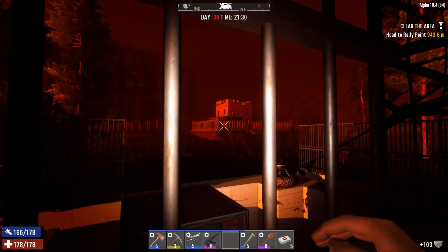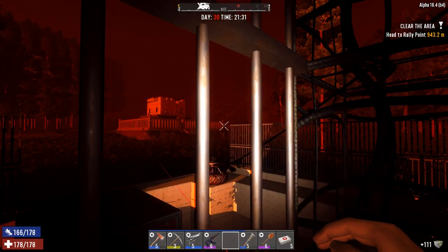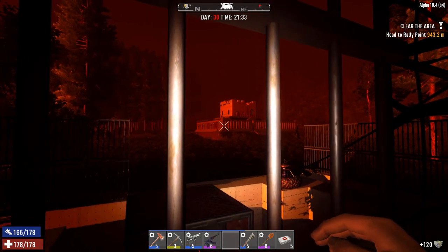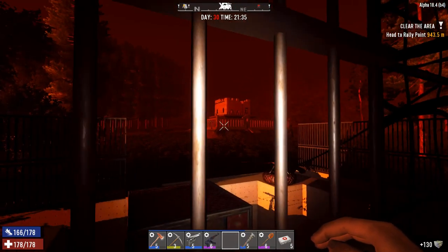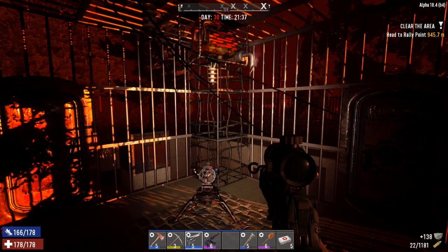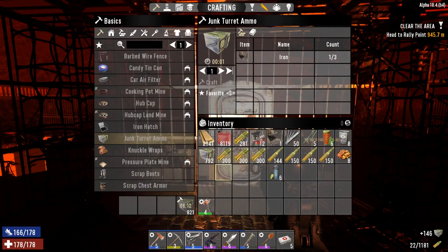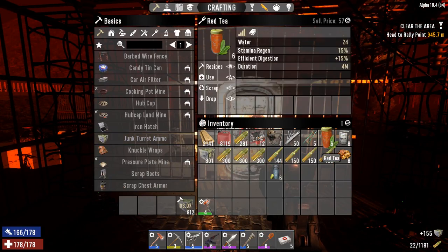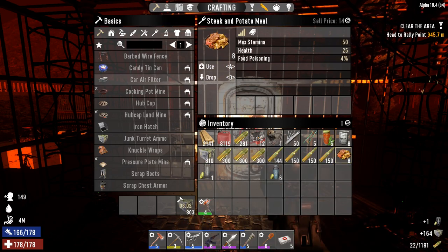I like how I built my keep — the walls are basically see-through. They're solid, so zombies can't get through without breaking them, but I can shoot through at zombies beating on my walls without damaging them myself. Let's get a weapon ready. I'm making a bunch more junk turret ammo and taking care of food and water.